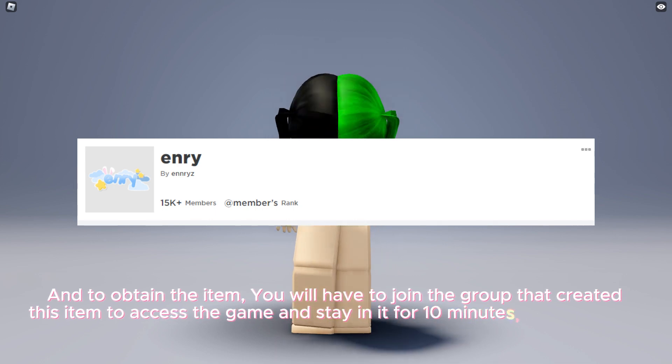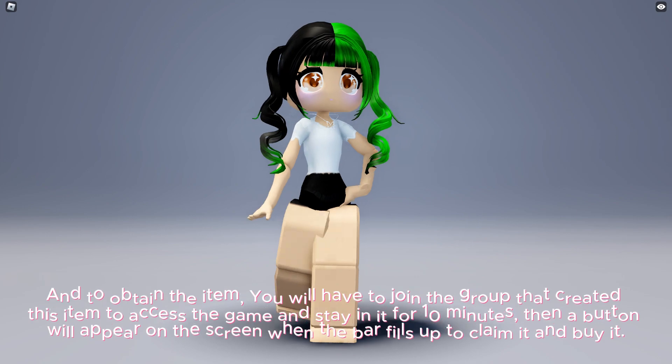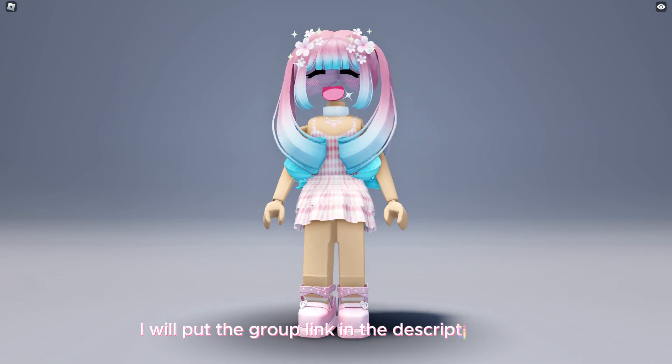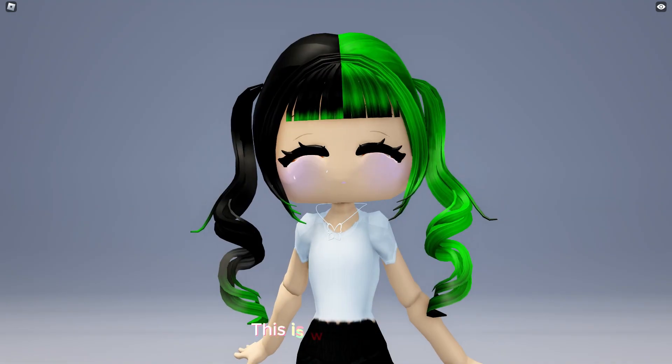To obtain the item, you will have to join the group that created this item to access the game, and stay in it for 10 minutes. Then a button will appear on the screen when the bar fills up to claim it and buy it. I will put the group link in the description below. This is what it looks like.